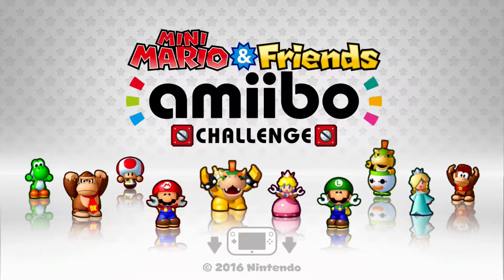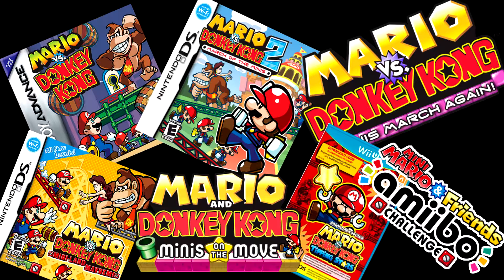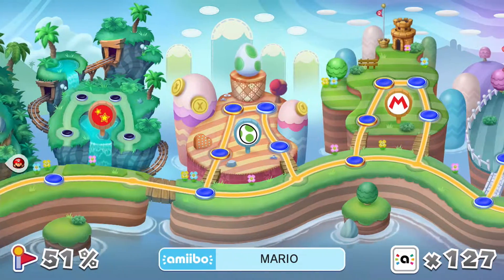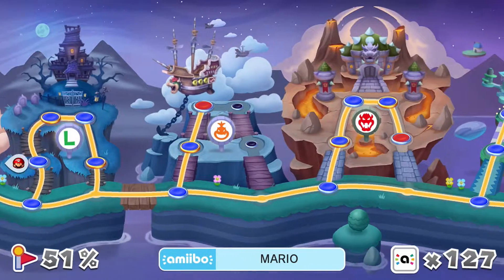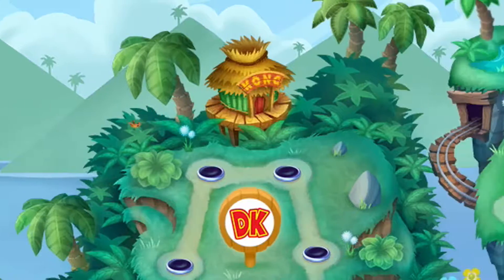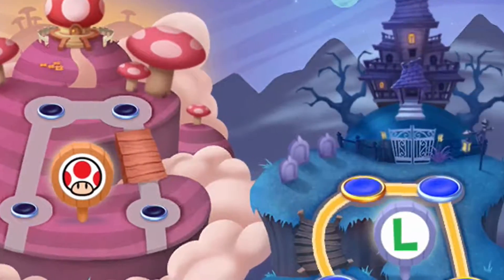For Mini Mario & Friends Amiibo Challenge, obviously you'll need an amiibo to play this. The game is pretty similar to the Mario vs. Donkey Kong series. You'll be sent to the world map that has different worlds. The bottom path is the main path, and you can use any amiibo for it. But the path above, with different unique worlds, is the amiibo-exclusive path — you'll need certain amiibos to get there, which we'll talk about later.